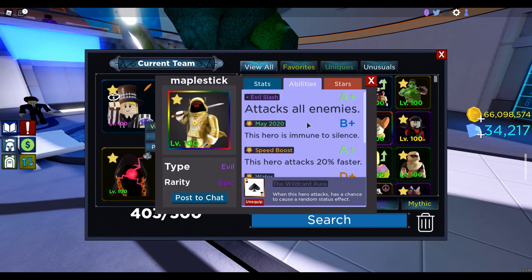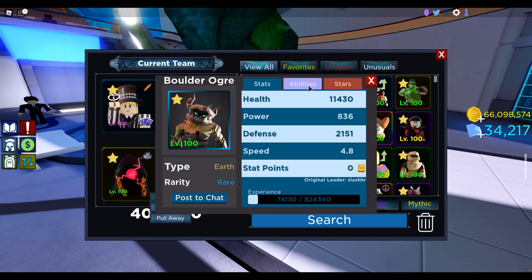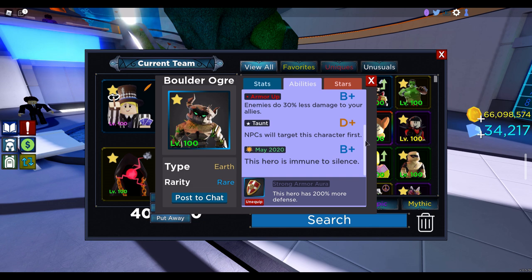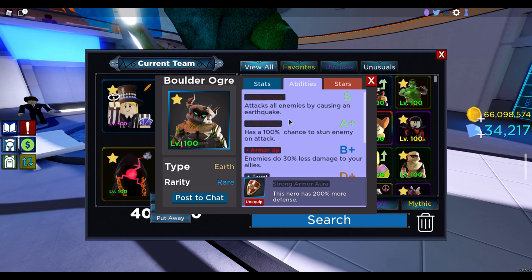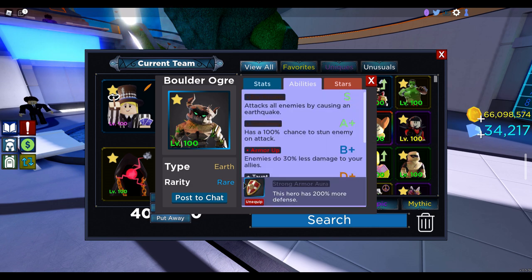His purpose is to attack really fast and stun, charm, and freeze the enemies before they have a chance to kill you. And then our tank is the Boulder Ogre — not just any Boulder Ogre. It is the Earthquake Taunt May 2020 Boulder Ogre, so this one is probably going to cost you a pretty penny, 7k at least. He taunts so he has to be attacked first, he cannot be silenced, and he attacks all enemies by causing an earthquake and stuns them all on attack. He has 11,000 health and 2,000 defense, with a strong armor aura to boost that even more, so he never really dies.